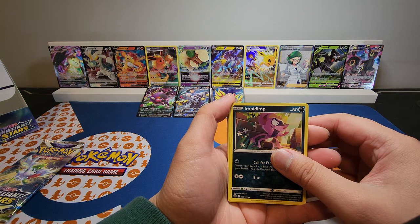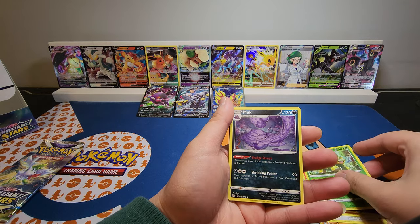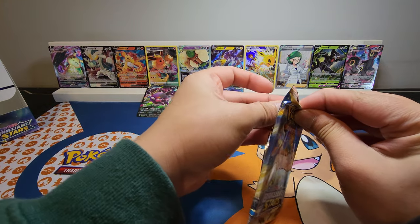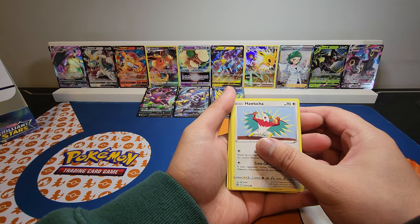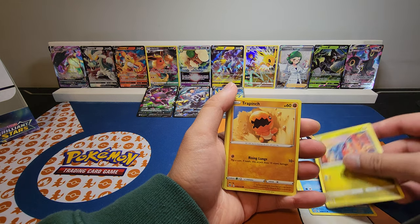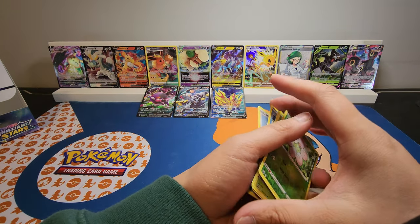Second to last pack. Impidimp, Gollett, Castform, Chimchar, Baltoy, Grotto, and a Muk. Can we pull something huge in this last pack? Hawlucha, Boisel, Gible — I don't know if it's Ghibli or Gible, but I'll call him Gible. Trapinch, Exeggcute, Exeggcute, and Manaphy. Not the way we want to end the video.